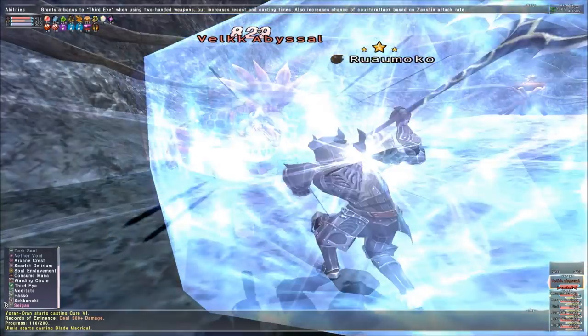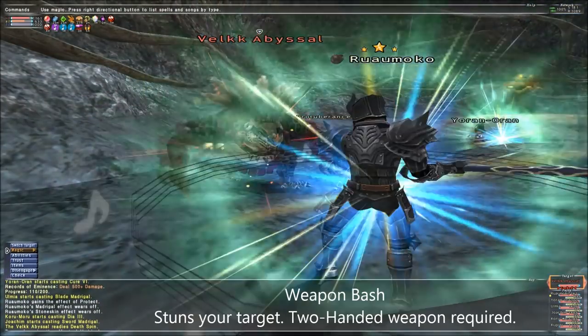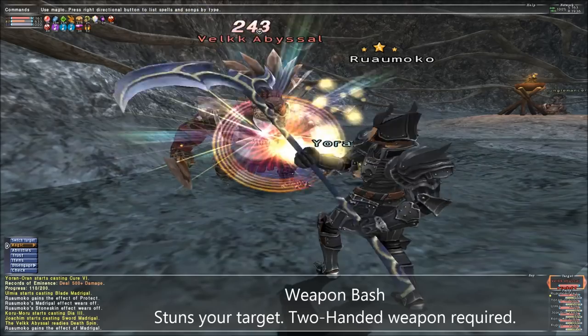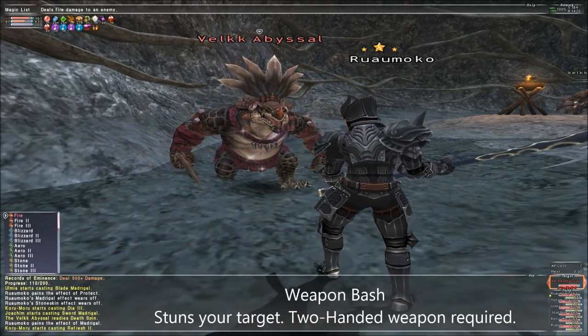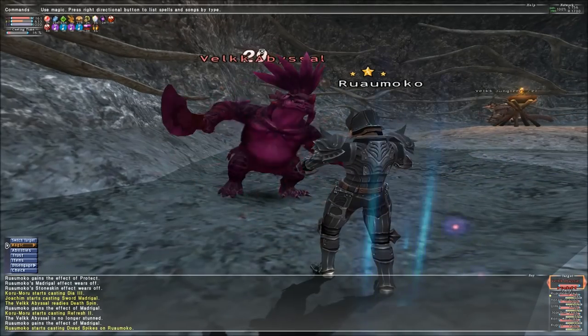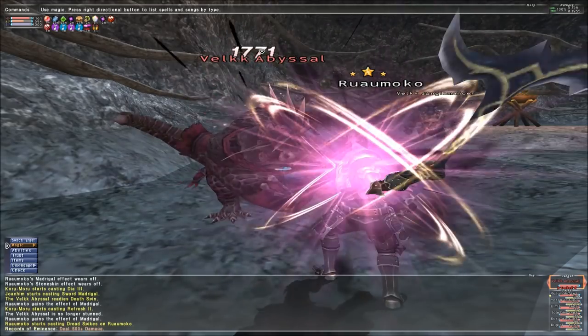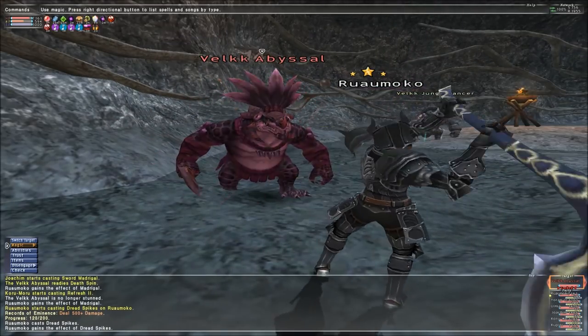Weapon Bash is an ability version of the stun spell, with its only major difference being just that — it's an instantaneous ability, whereas the stun spell has a casting time. Weapon Bash is also rather accurate, even when you're not using a magic accuracy set. So if you see an opening to stop a spell, stop an attack, or if you just need a window to cast a spell on yourself, feel free to use it.